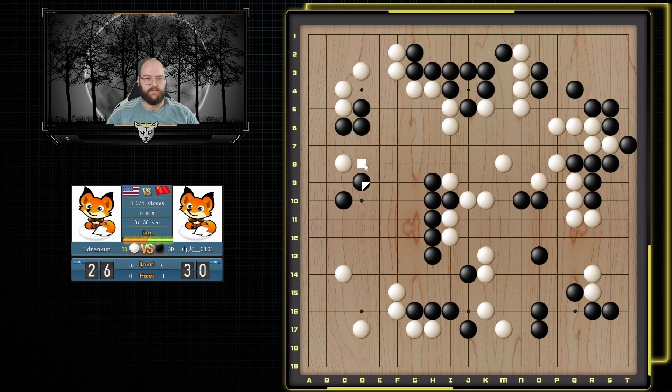This one if I push he goes here — it doesn't do much. So we'll just go ahead and hane and connect. Makes our corner bigger and sente. Then he has to add a move here, and there's still some aji here later he has to worry about. And if he connects here I probably just play here for in-game. Yeah I like this one — if he blocks then he just made almost no points here, and then when we go here we make extra points. If he hanes we can hane back and we're reducing this as well.